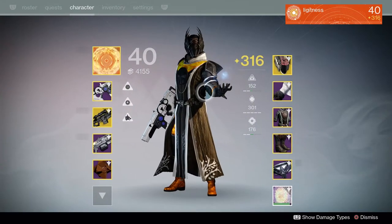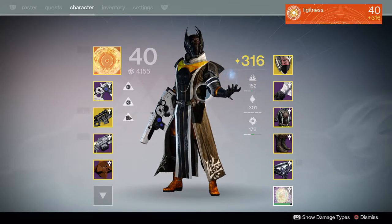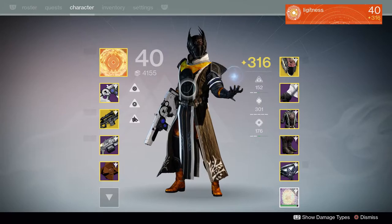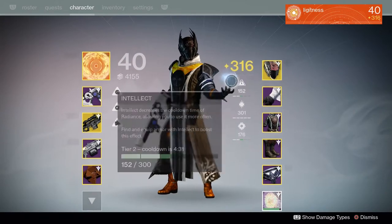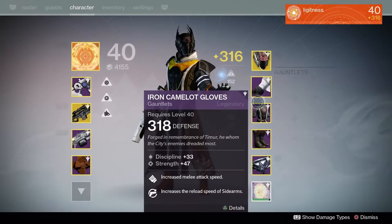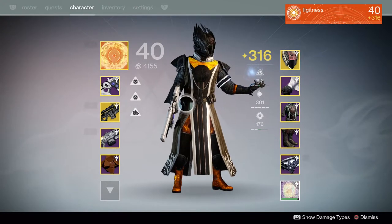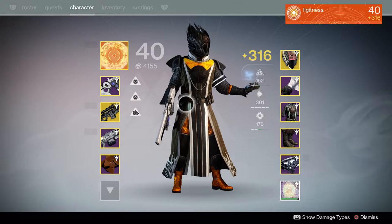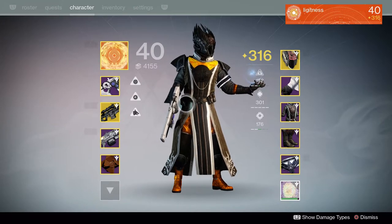I'm going to jump right into it. Right off the bat, you're going to see that I'm wearing a couple of things. I am rocking the Sunslinger subclass along with a Helm of Light Beyond Nemesis and Iron Banner gear. This may be kind of funny to some of you, but Iron Banner gear has way better stats than Raid gear when it comes to pretty much anything other than the Raid.